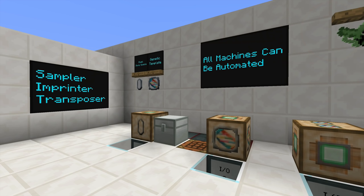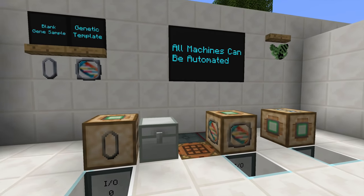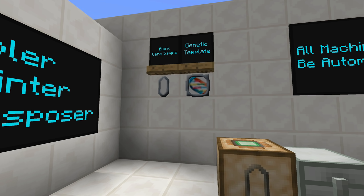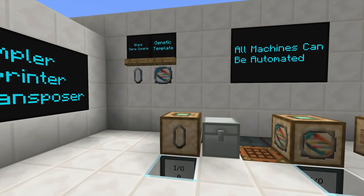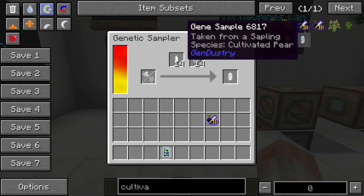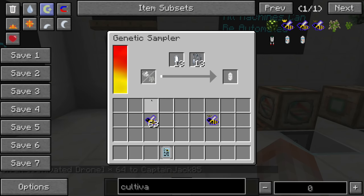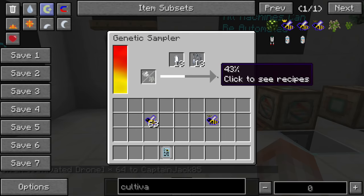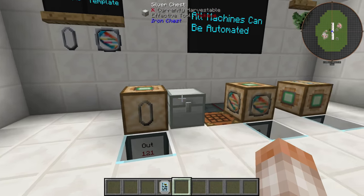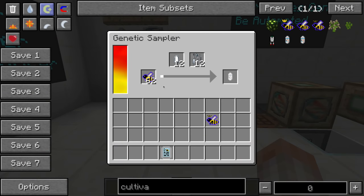Next we have the sampler, imprinter, and transposer — getting into the deeper mechanics of Gendustry and modifying bee traits. You'll want to make a blank gene sample, and you'll probably never need more than a stack since they are reusable. Also make a bunch of genetic templates, which require a diamond and are a bit more expensive. The Genetic Sampler takes any bee, randomly selects one of 13 traits, puts it into a gene sample, and auto-ejects it into the output box.